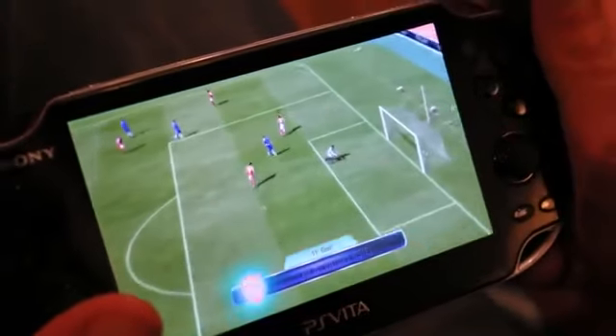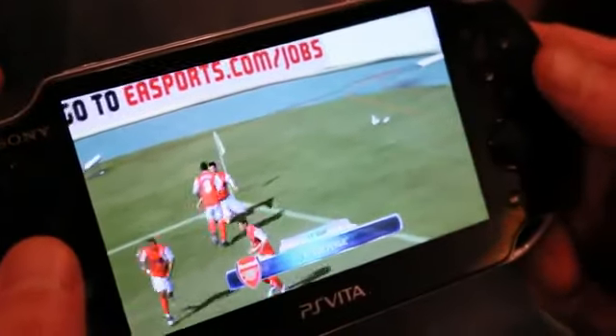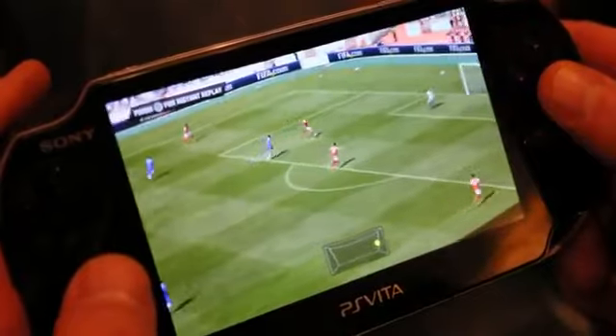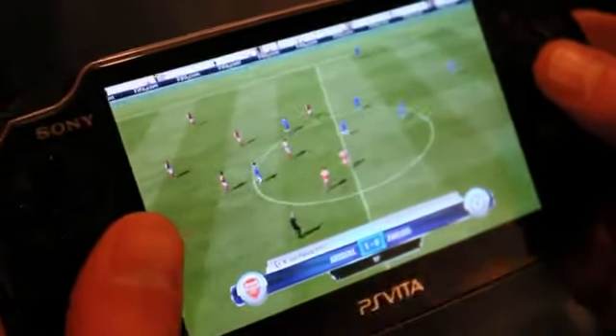Similarly, we also have touchscreen shooting. The way that works is the back of the PS Vita has similar dimensions to the goal. So now you can shoot by simply tapping on the rear touchscreen and that will be the equivalent of where you're shooting. If you're clean through on goal and you want to shoot in the top right-hand corner, you simply press the rear touchscreen in the top right-hand corner. It's as simple as that.